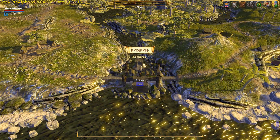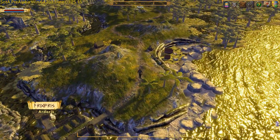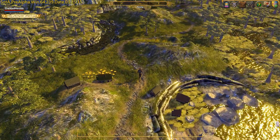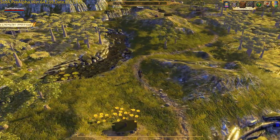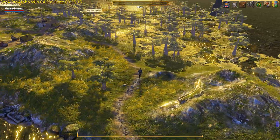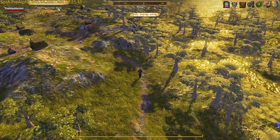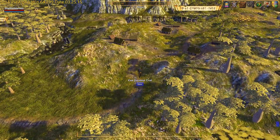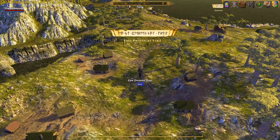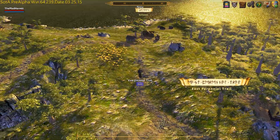Next we will be traveling to Soltown, which is located northeast of Arterus. This gives you a great opportunity to admire the beautiful overworld map. Here you will find many villages along the way where you can place your house if you pledged at the appropriate level or collected enough gold in-game to purchase one. Note that Soltown is located just southwest of Stalus Bridge, so if you cross the bridge you've gone too far. I'm going to let the video run so you can see exactly where it is — it's the next village off to the right.